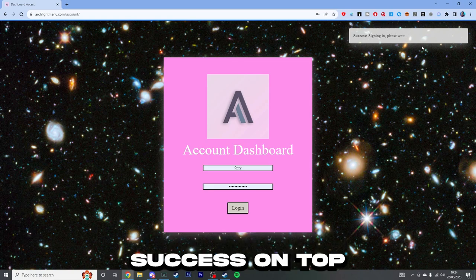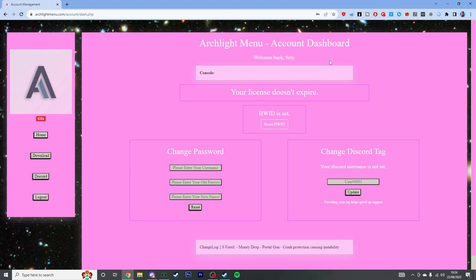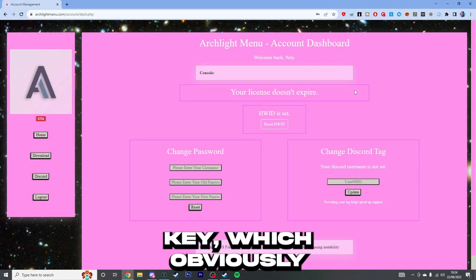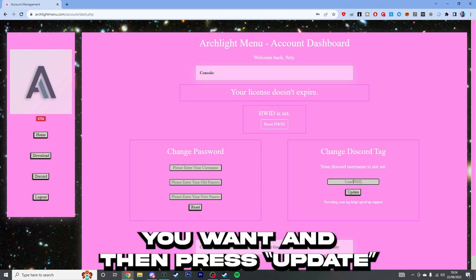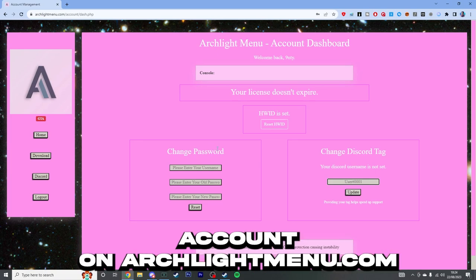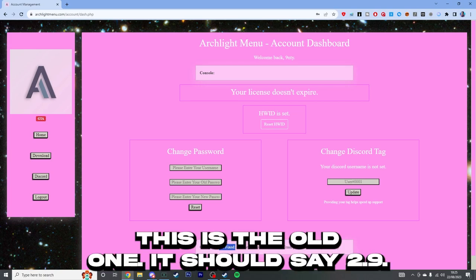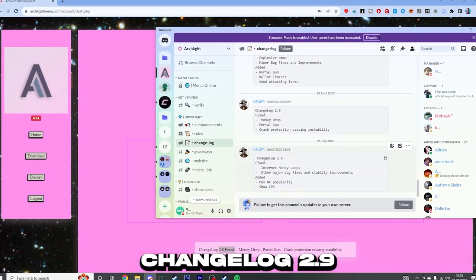You want to click on login, which will say success on the top right of your screen. So we've got different things here: we've got your console, your license key — which I've got lifetime — and you can change your Discord tag by just typing whatever you want and then pressing update. If you've forgotten your password, you can recover it via your email. At the bottom here it says 2.8 fixed — this is the old one. It should say 2.9 because if I go to the Archlight Discord, it literally says changelog 2.9, and they fixed internet mini loops, other major bugs, max NC popularity, and show FPS.